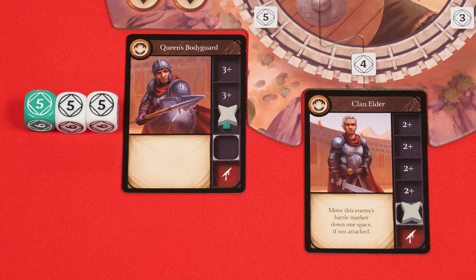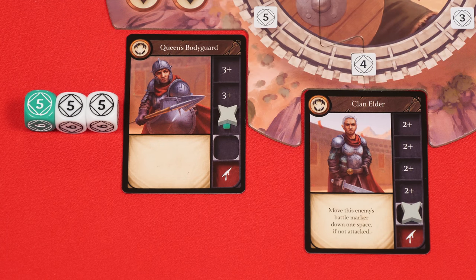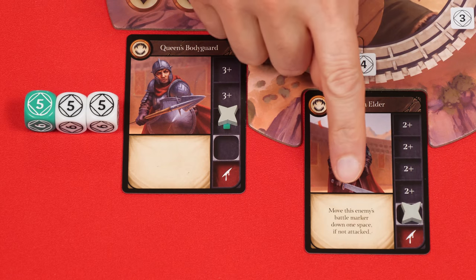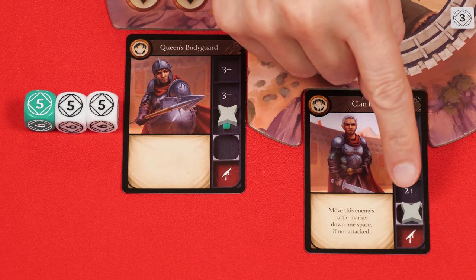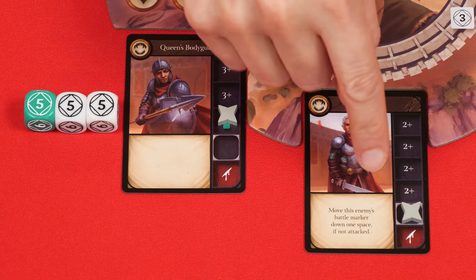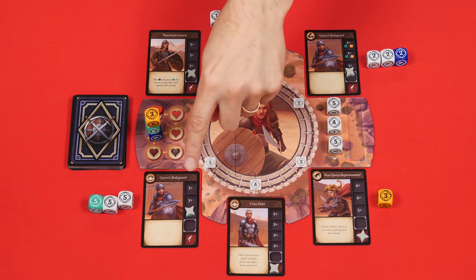However, in all of these situations, make sure you read the box here. This represents the enemy's ability and it may change what happens. For example, this one says that you move this enemy's battle marker down one space if you didn't attack it. So where normally this marker would stay where it is when no dice are assigned to this enemy, in this case the enemy scores a hit.